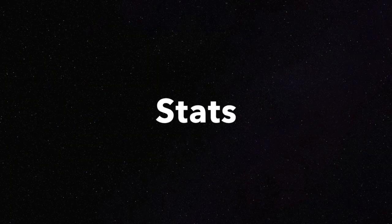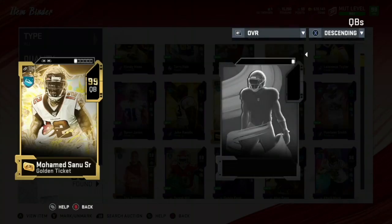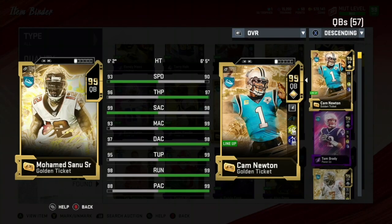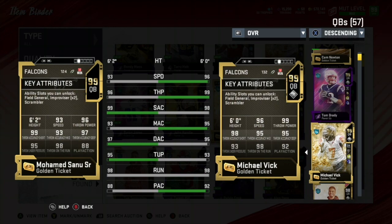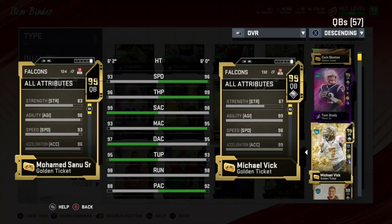Surprisingly enough, the stats on this card are pretty good. He's not the fastest Golden Ticket quarterback, but he's not the slowest either — he's right in the middle. The true speedsters at quarterback are Lamar Jackson, Robert Griffin III, and Michael Vick. The slower ones are Cam Newton and Josh Allen. Mohamed Sanu is actually in the middle. His speed's really good and he's 6'2", but his throw power's not the greatest, which is a bit of a downfall. Overall though, really, really good — hard to complain about this card.